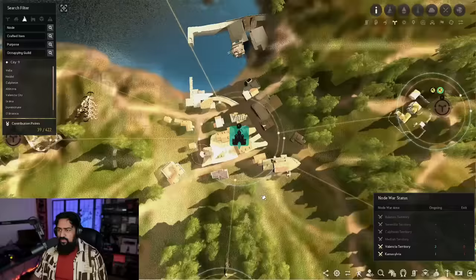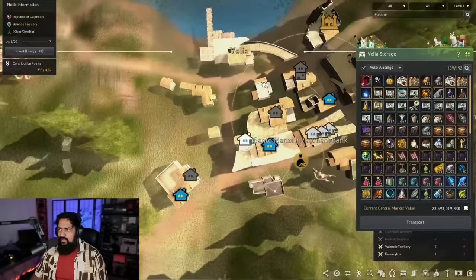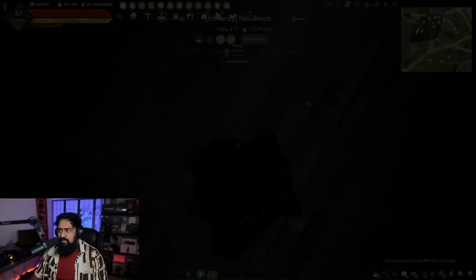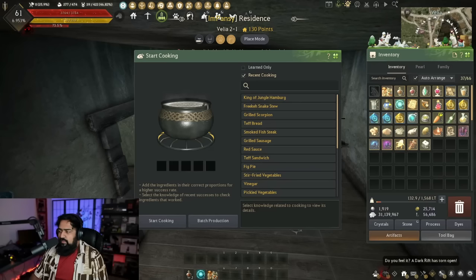Now for the basics on how to cook those meals to feed your workers — go to whichever town you'd like as your base of operations and get yourself a residence. Click on a house that has a residence and buy it with CP. To find which houses have residences, use the drop-down menu on top. Once you're in your residence, hit place mode, select the cooking utensil, and drop it down. When you first start out you won't have enough material coming in right away to sustain yourself immediately — it takes time to acquire nodes, get workers on them, and start accumulating materials.